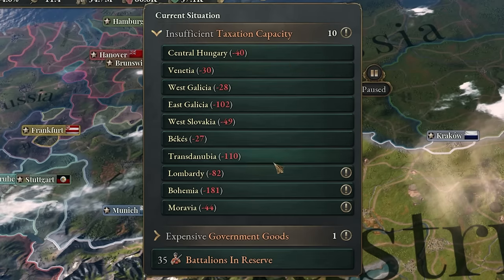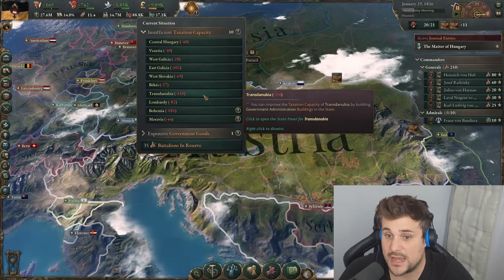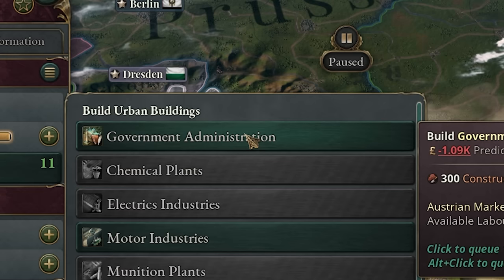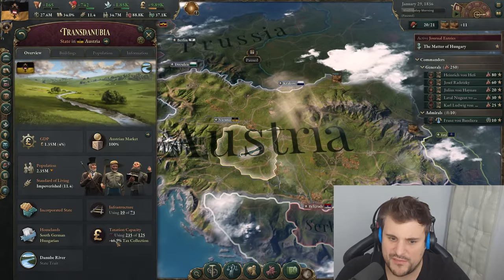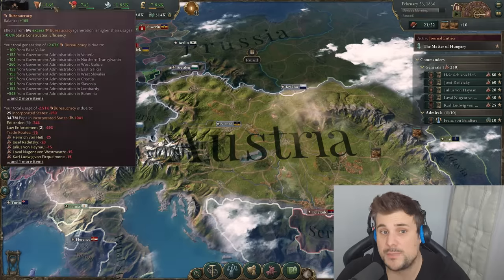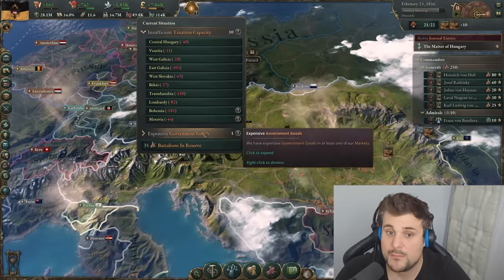One of the issues Austria has at the very start of the game is taxation capacity — there's a lot of money you're missing out on. How you fix that is go into these regions and build government administration. For every one level of government administration, you get about five or six percent tax collection efficiency, and that way we can collect more money inside of Austria. We'll build them in areas which need more tax efficiency.